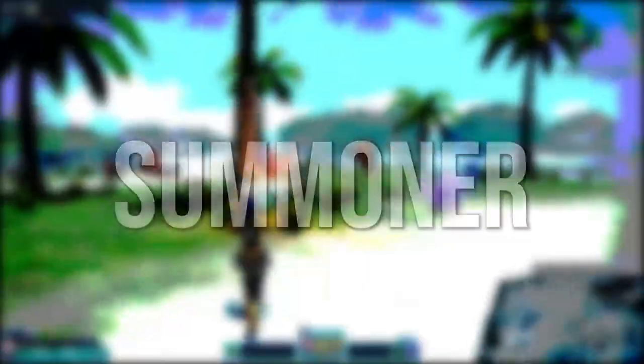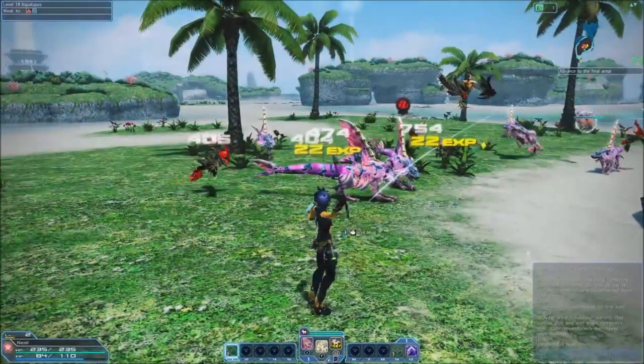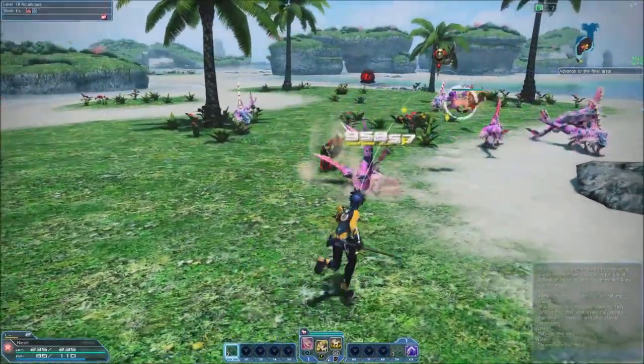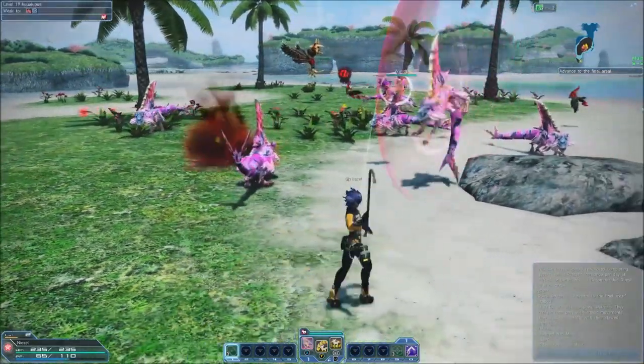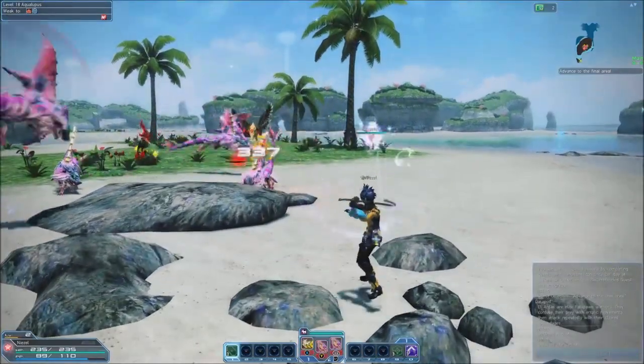Lastly, we have the Summoner, a tactician that commands pets on the battlefield to fight in their stead. While summoners only have one weapon at their disposal, the Harmonizer, they have many pets they can command, each with their own set of photon arts, that can be switched between to adapt to changing battlefield conditions.